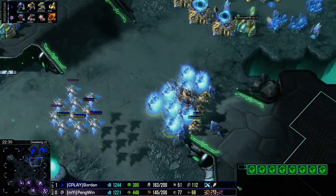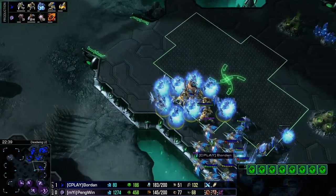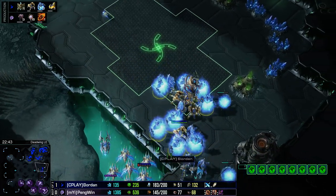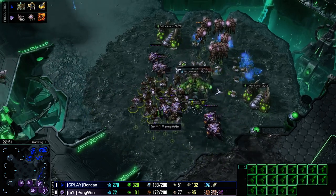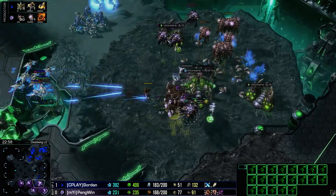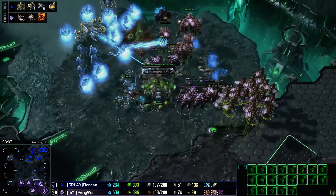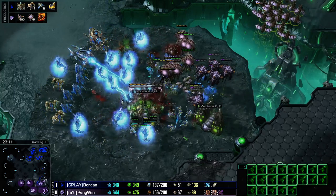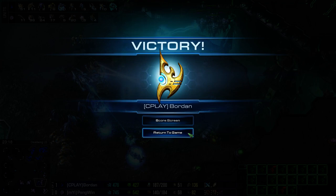Archons kill a muta flock pretty fast if they ever make the mistake of stopping on top of them. That's eight archons — a sizable archon army — and Borden looks like he wants to go for the finishing blow. See if Penguin is going to run around the army. Even with the amount of mutas he has, he can't really afford a base trade. Archons just kill everything so quickly, and there are still DTs in the mix. There's the GG — and that's a 2-0 for Borden, who's gonna face off against TLO.